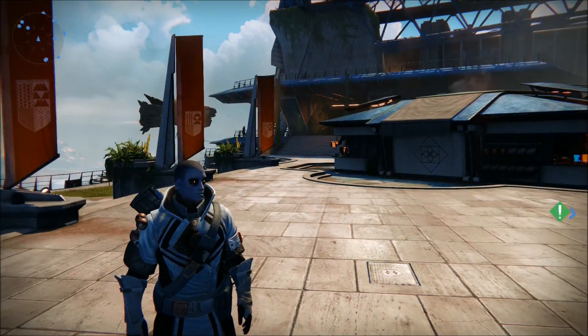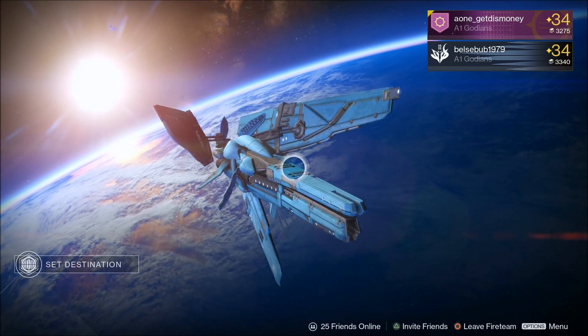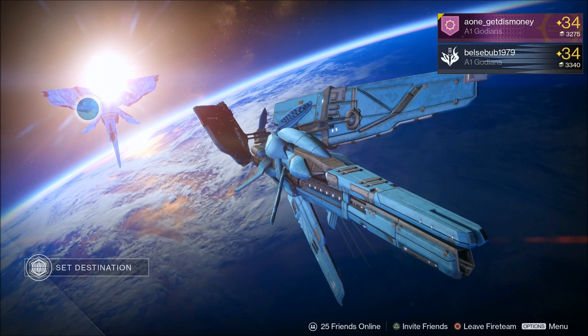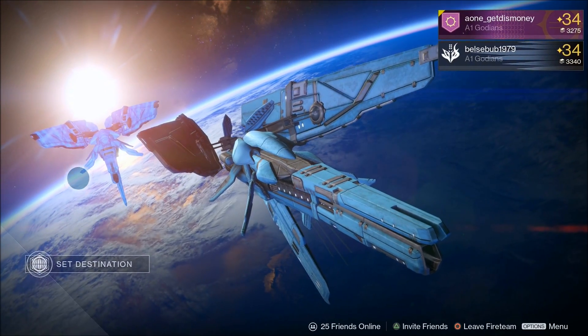Anyways, now that we got the emblem and the shaders out of the way, let's go ahead and take a look at the ship, or the loading screen, whatever you want to call it. And right off the bat, I can tell it looks exactly like the ship you get once you beat Prison of Elders level 35, except this one looks a little bit more dingier — it looks kind of thirsty, which means dirty and dusty.